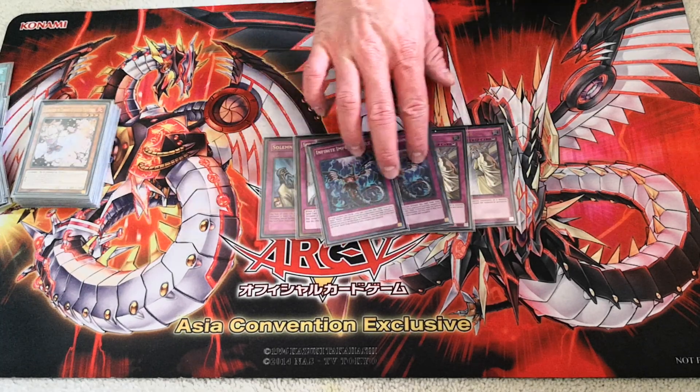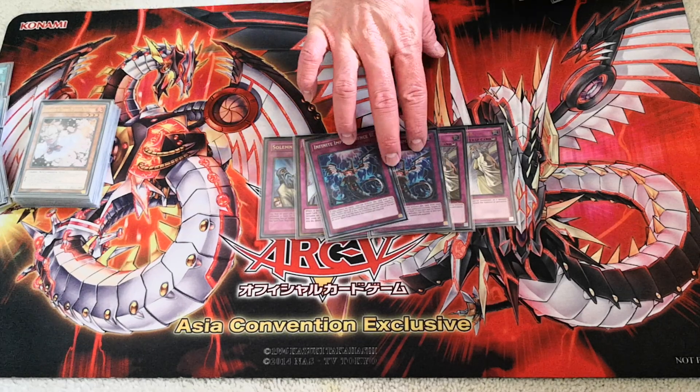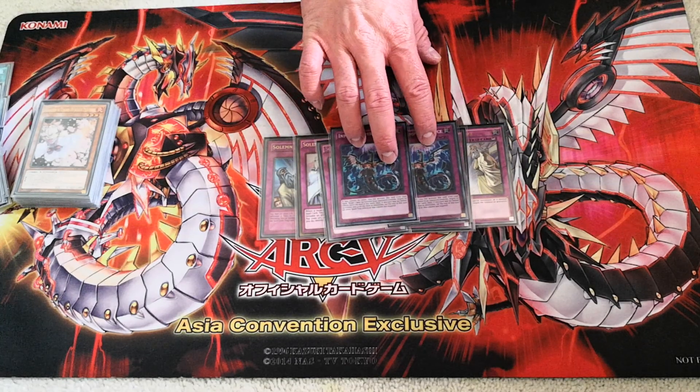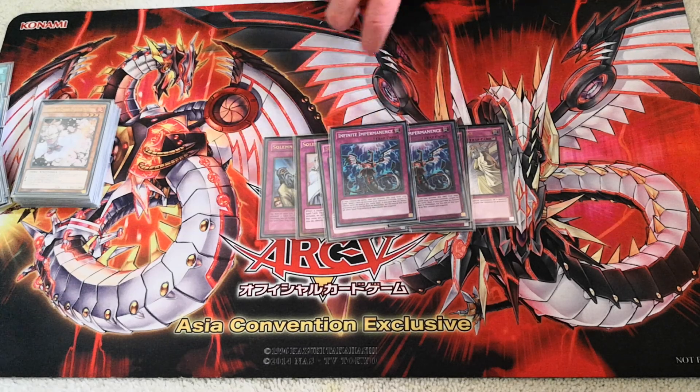I also run two Infinite Impermanence. These are like the hand trap cards of the deck, and I run them in two copies in both my Cyber Dragons and my ABCs. If you count these as hand traps, that means I run a total of eight hand traps in this deck, so the deck does not automatically lose if it goes second.